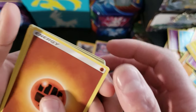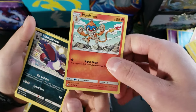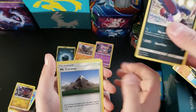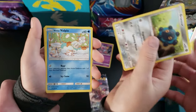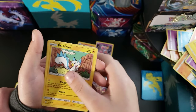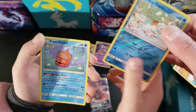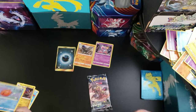We got a Fighting Energy, Monferno, Mount Coronet, Bronzor, Alolan Vulpix, Alolan Sandshrew, Pelipper, and a Frost Rotom. Alolan Vulpix is our reverse. He's going too fast, I can't even read him.